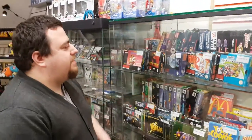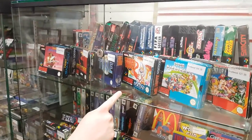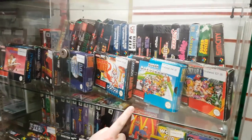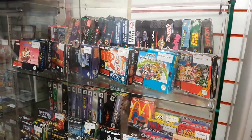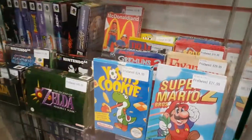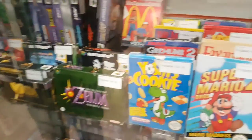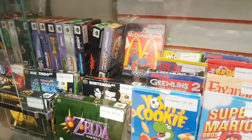Over here we've got our boxed NES games: Illusion of Time, Mr. Nuts, Super Mario Kart, loads of stuff — imports at the back there as well. Moving downwards, boxed N64 games: both Legend of Zelda, F-Zero X, Jet Force Gemini, and the ever-popular Godfather of FPS, Goldeneye.